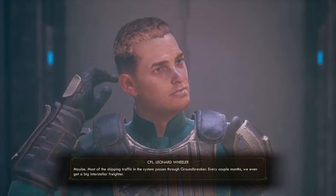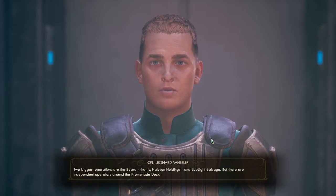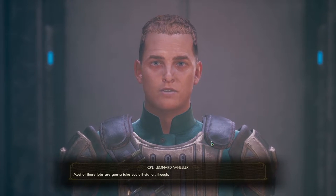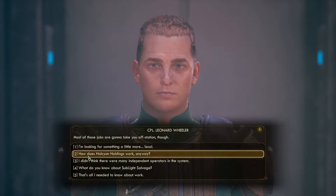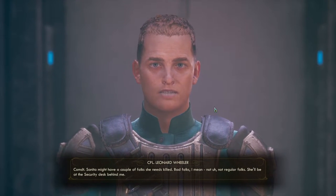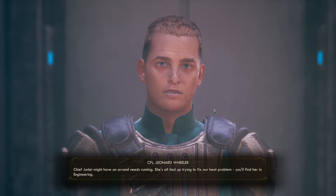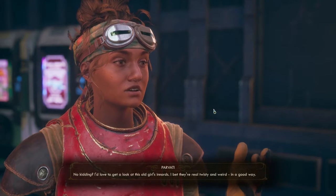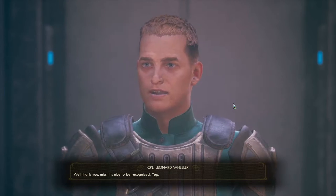The officer explains the two biggest operations are the Board — Halcyon Holdings — and Sublight Salvage, but there are independent operators around the promenade too, though most jobs take you off-station. For something local, Commandant Sanita might have a couple of people she needs killed — bad folks, not regular folks — and she'll be at the security desk. Chief Jun Lay might have an errand too — she's tied up trying to fix their heat problem and will be in engineering. I respond: 'No kidding — I'd love to get a look at this old girl's innards. I bet they're real twisty and weird.'